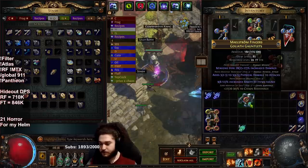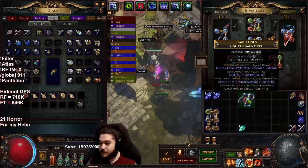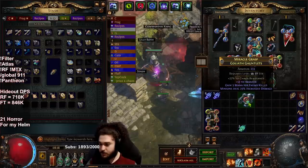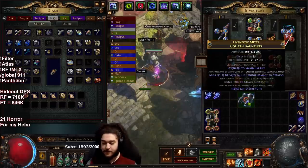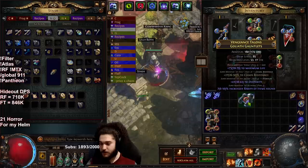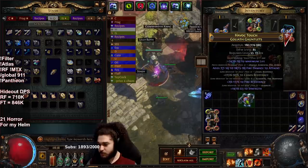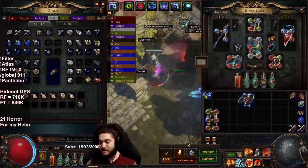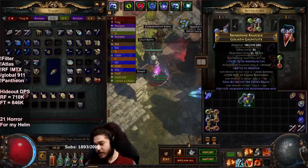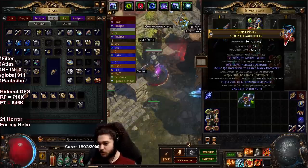Starting the gloves craft — first few rolls nothing good. One roll hit a life roll so it's not bad. A roll hit dexterity so I'm switching to the life essence. With the life essence you really want to make sure you hit a life suffix. One roll hit a decent armor roll plus life regen and fractured chaos res with 70 life — entry level but you can craft plus gems and have a usable piece.